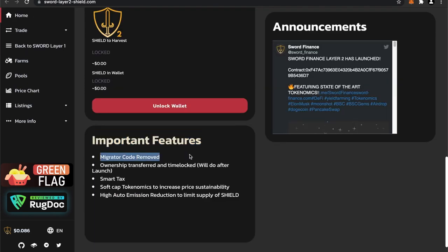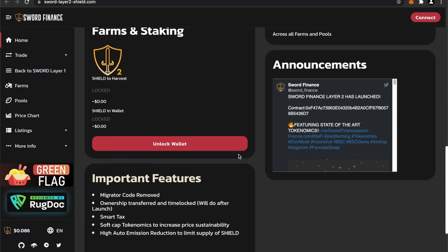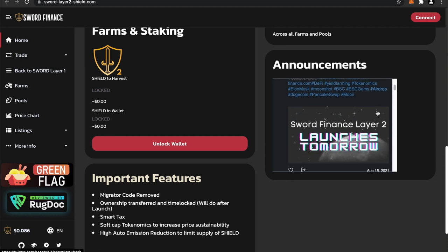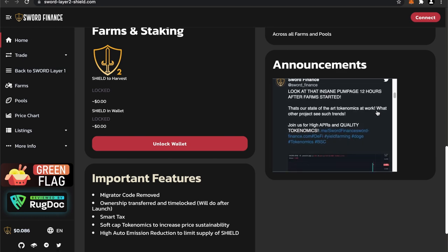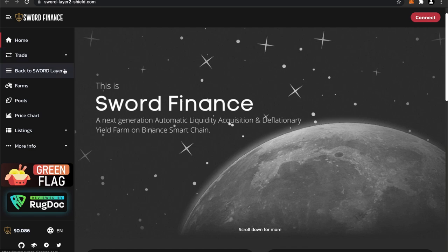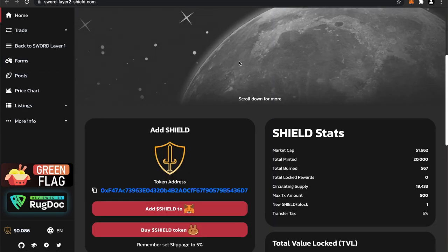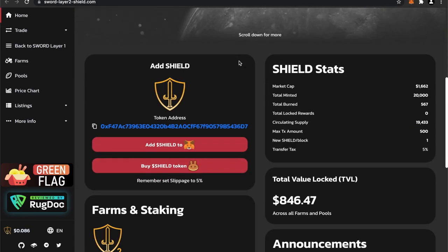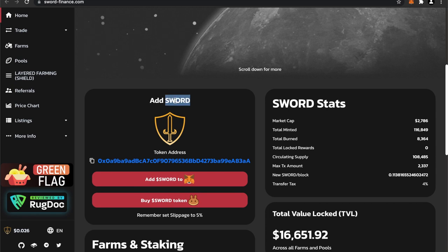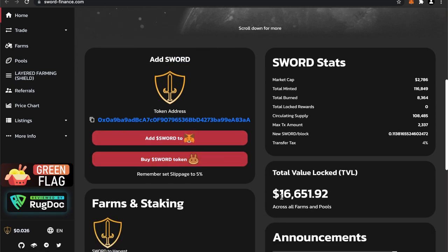Important features they noted: Migrator code removed — congratulations. Ownership transferred and time locked — will do after launch. So yeah, they have not done that yet. Looking at their announcements, Sword Finance Layer 2 has launched, but I don't see confirmation that ownership has been placed behind a time lock. If they have, they should make that very apparent and update their website. This is Layer 2 of Sword Finance, and their token is called Shield. If you look at Layer 1, the token there is called Sword — that makes more sense. They still have $16,000 locked in Layer 1.